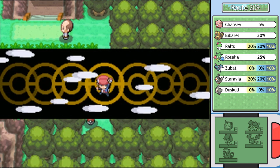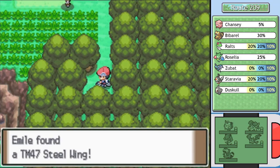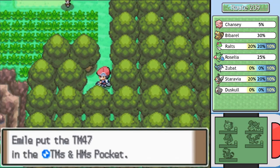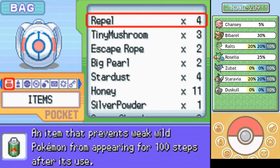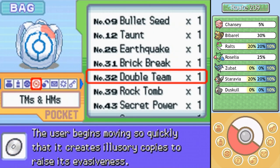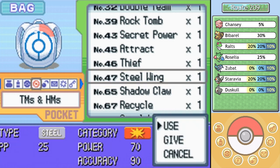I can go ahead and use Cut right here. Go on, Derpidious — do your stuff. Thank you for that. Your presence is very appreciated. TM47 Steel Wing — that is a physical Steel-type move. I don't think we've really seen these before. I think that one... does it raise Attack or Defense? Let me check. Yeah, defense. I always get the defense boost of Steel Wing mixed up with the Attack boost of Iron Tail, and I never know which is which off memory, so good thing I checked.